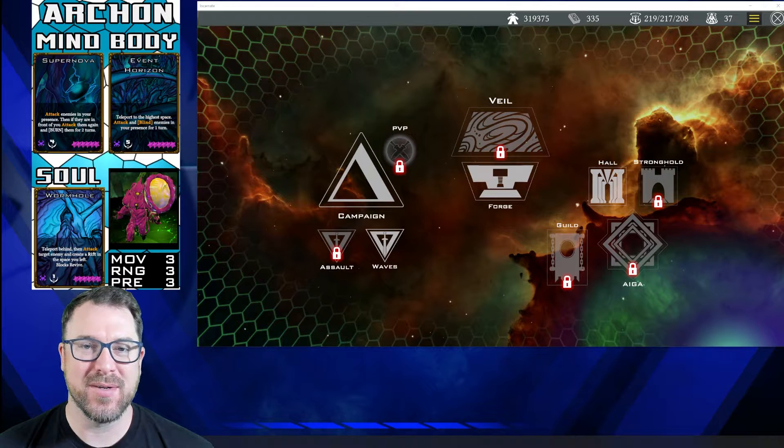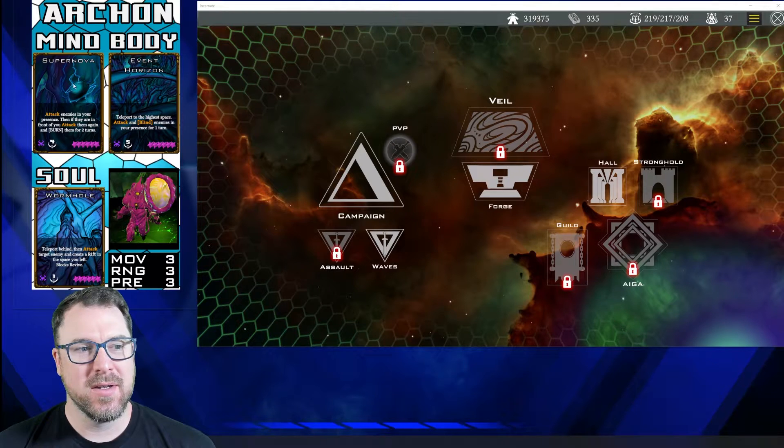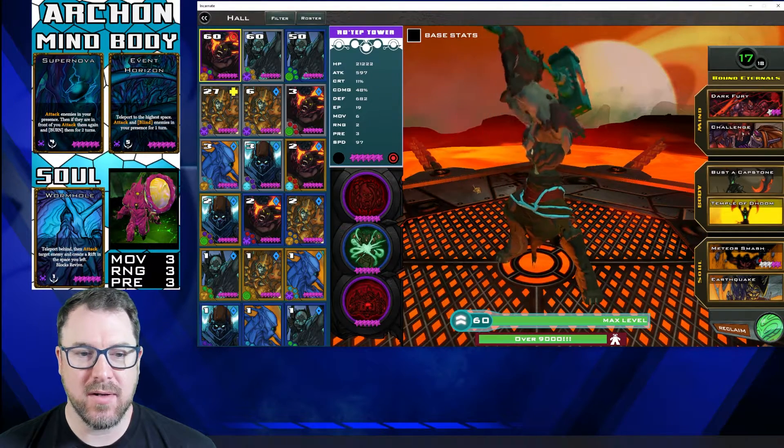We're gonna quickly talk about the parts, then jump into the hall to find the incarnate, and then get into some gameplay. The mind part is called Supernova, the body part is called Event Horizon, and the soul part is called Wormhole. Let's head to the hall and take a look at this incarnate.